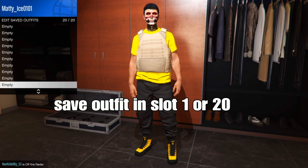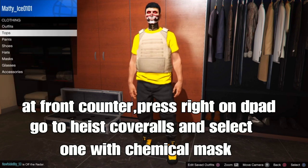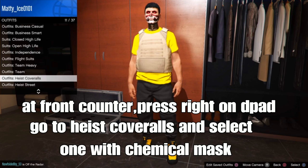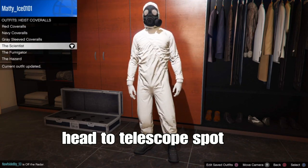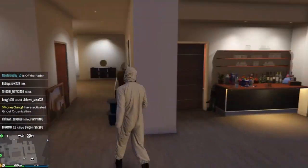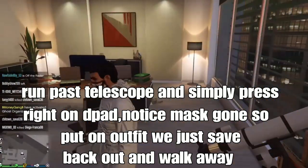From there, the next step is go to the front corner store, press running in the back, go to high score rolls and select one with a chemical mask — you can see it on the screen. Select one with the chemical mask. From there, go to a telescope spot at your apartment or at the beach, anywhere that has a telescope.